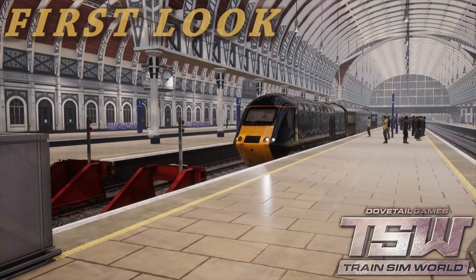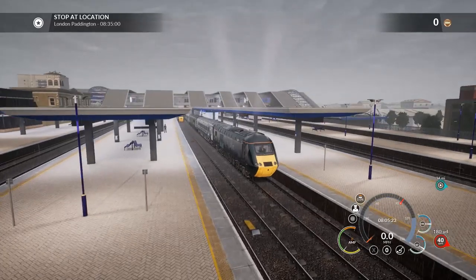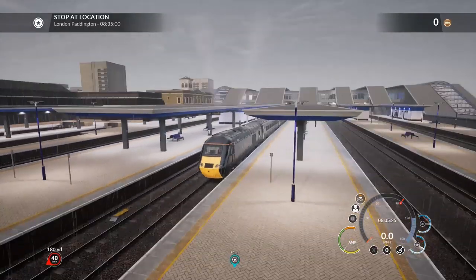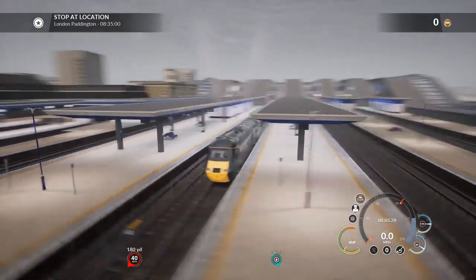What's up guys, GTGam here and welcome to Train Sim World, the Great Western Railway. We're in a HST, a Class 43 high-speed train — can go 125 miles an hour — and we're at Reading.